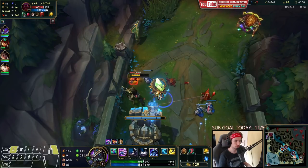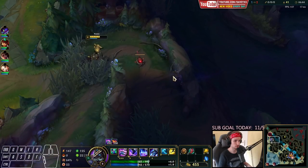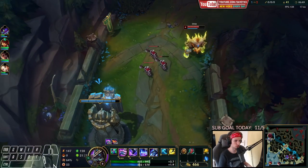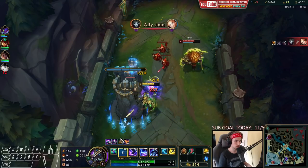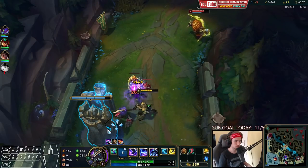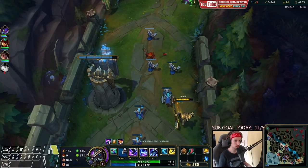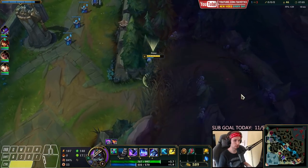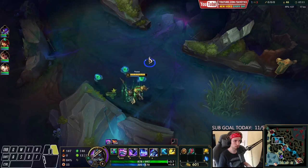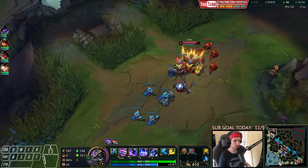I would actually like to pick up a Plant right now just so I can get the HP from it. It depends on how hard this Ornn is gonna push. Seems like he's actually pushing really hard. I think he might actually go for this one. Let's pick up the Plant so we can have the mana back. I'm even thinking about going for a roam to mid lane, maybe kill Silas. Seems like this guy is freezing it, so I would like to try.